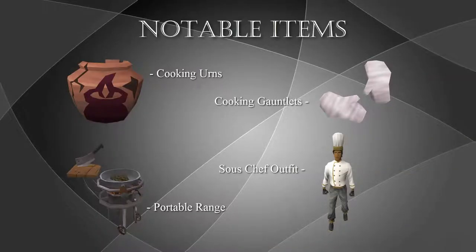Before I get into some of the things you want to use to train, here are some good notable items to try and boost your experience or minimize your loss. First, cooking urns. Cooking urns take a small amount of the profits you make and give you a little bit of bonus experience. Once filled up, the urn teleports away and gives you a nice experience pop.